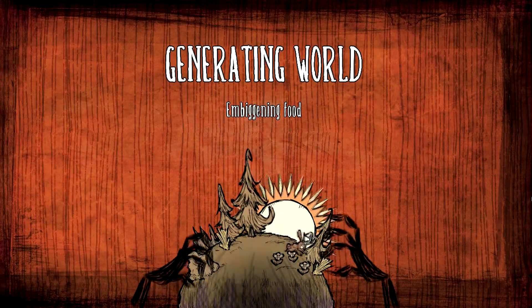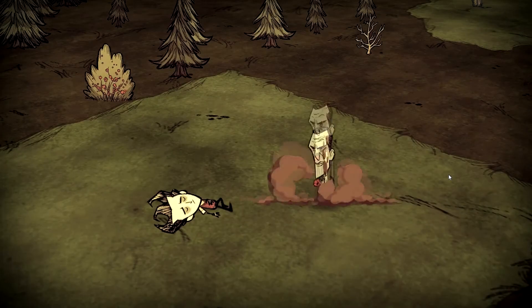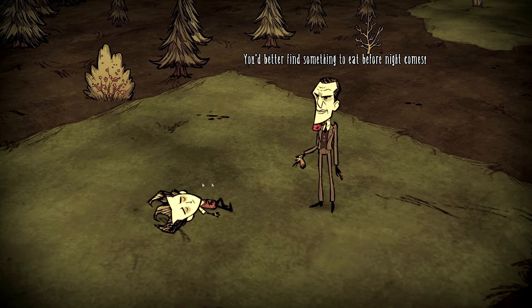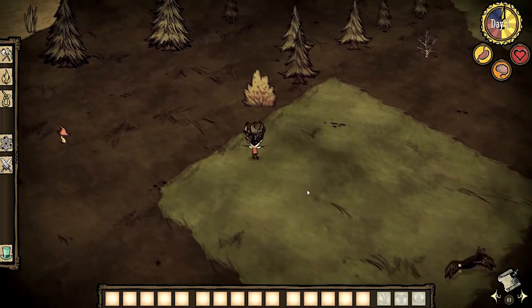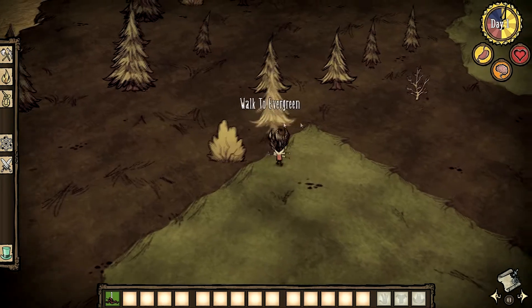Now we're generating the world — inserting Wilson's beard, which is really important. And here we go. So here we are in this world. We were brought here by that guy named Maxwell, and I believe he is a demon who trapped us here. So we begin by walking around and collecting resources.